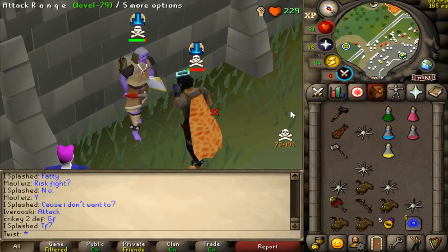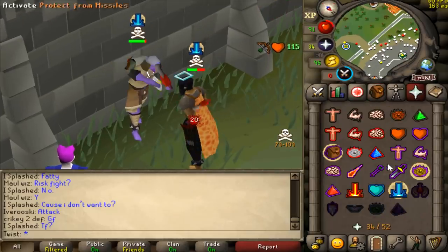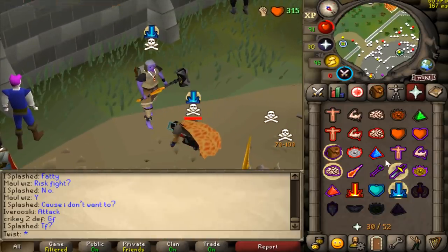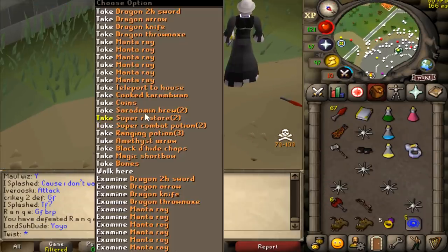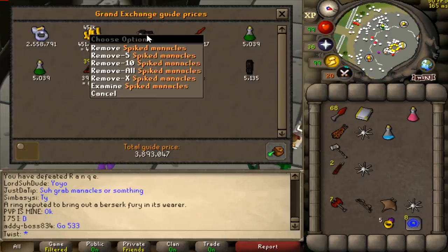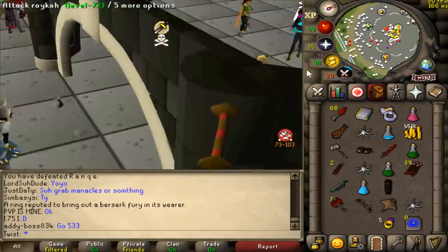We could have had him there, I didn't repot. Might get him here - 2055, good fight dude! Berserker ring loot on a pure, I haven't had that in ages. 3.9 mil bro, and these have gone up in price as well - very decent.